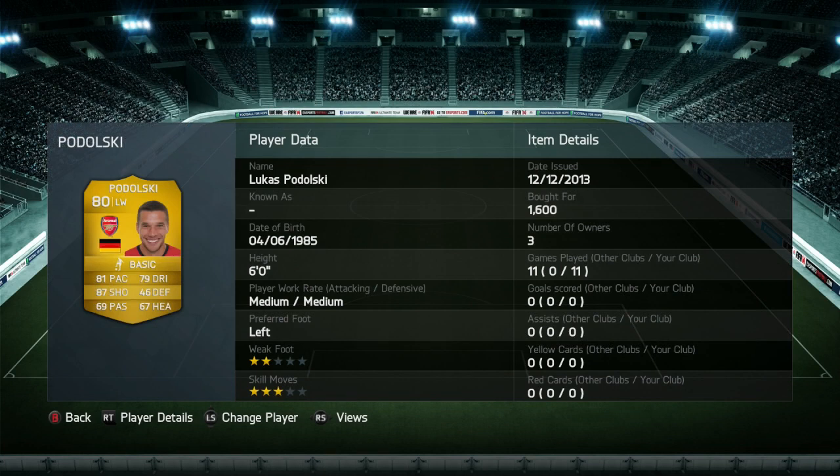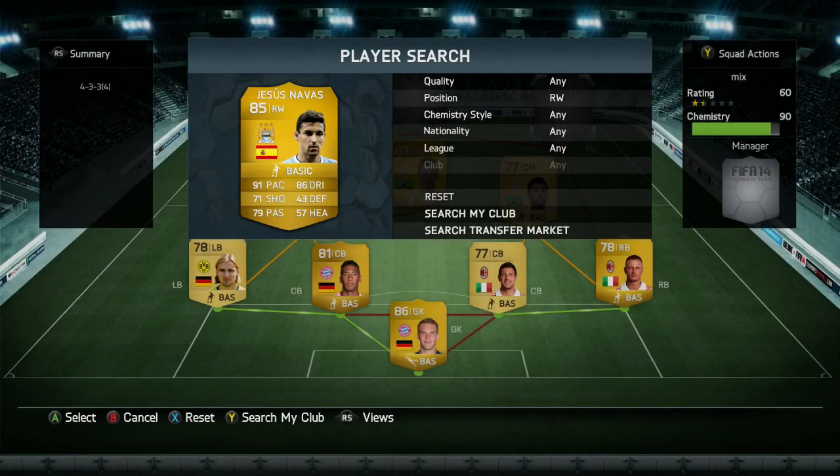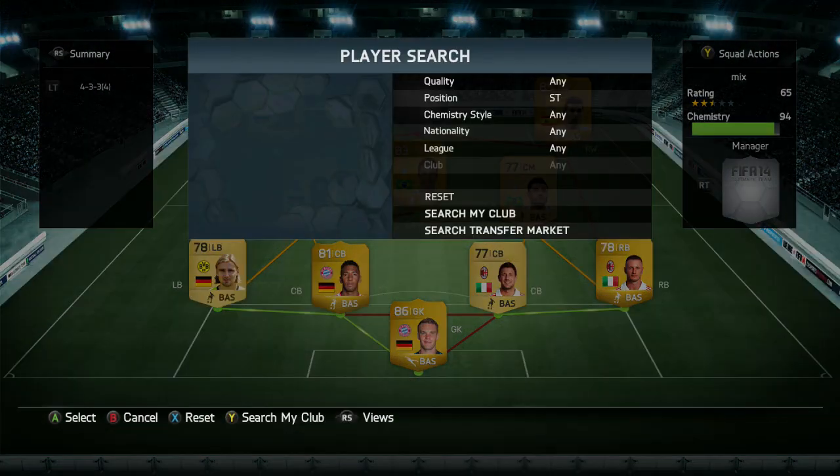We've got the front three now. Starting with left-wing Podolski: he's got 81 pace, 87 shooting, and 79 dribbling. He's 6 foot so he wins a bit in the air, though I didn't actually get a goal or assist in the 11 games. He took quite an active part, but his left foot isn't as overpowered as it was on FIFA 13. The right wing is definitely better — and that is Jesus Navas. You pay 26,250 coins for him, but he got seven goals and five assists, and those seven goals were absolutely outstanding. He's quite small and can lose the ball with strength, but he makes up for it with 4-star skill moves, 91 pace, and 86 dribbling.